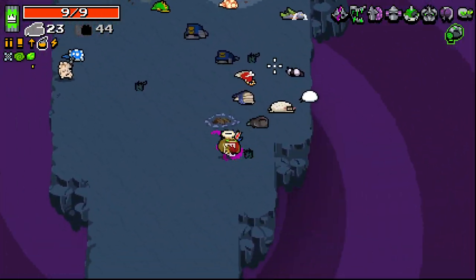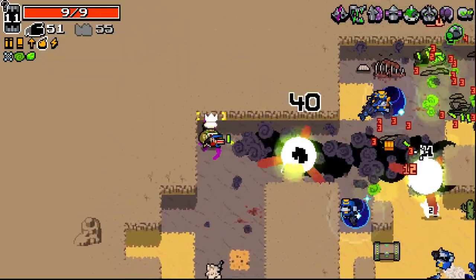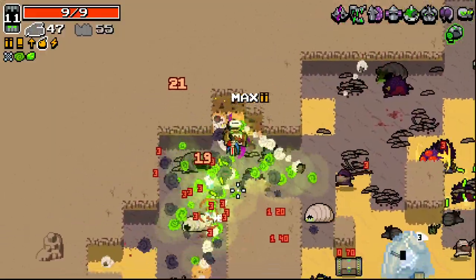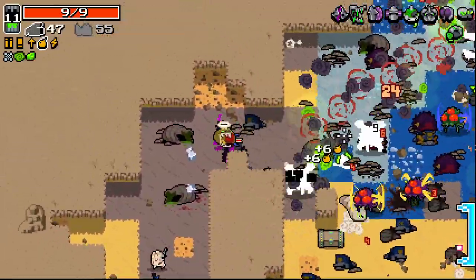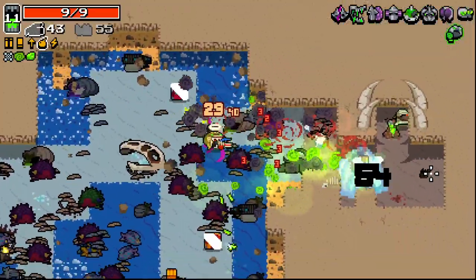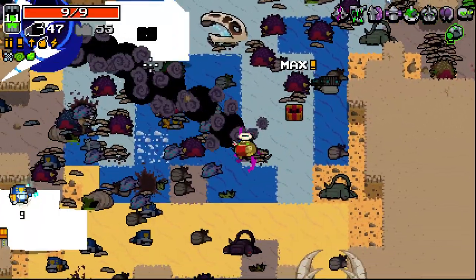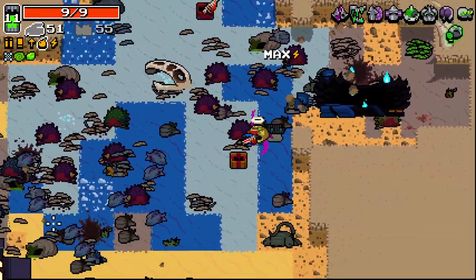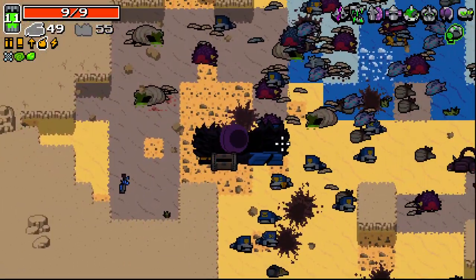So we should be at the point now where things pretty much kill themselves again with all the radiation. We're level 11 now — I always forget that happens on this. Auto blood cannon — blood launcher, even. Did that chest open or not? What happened there? I don't know what to go for here, to be honest.